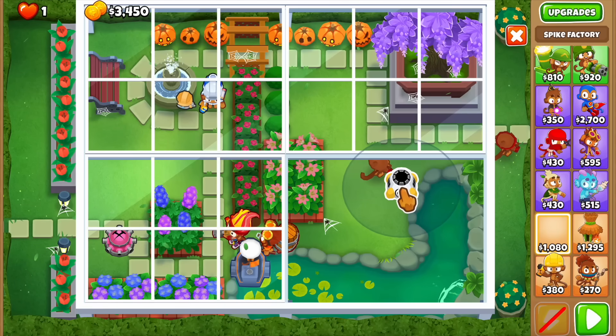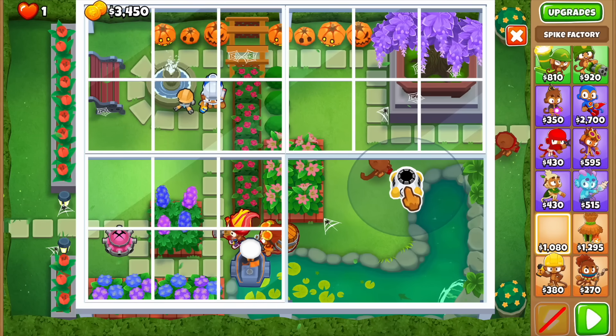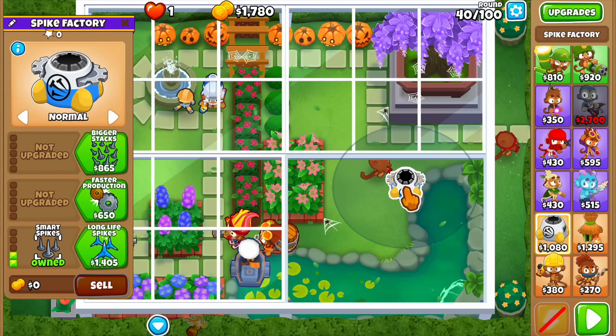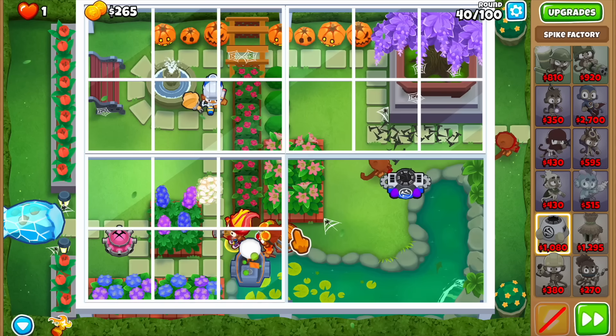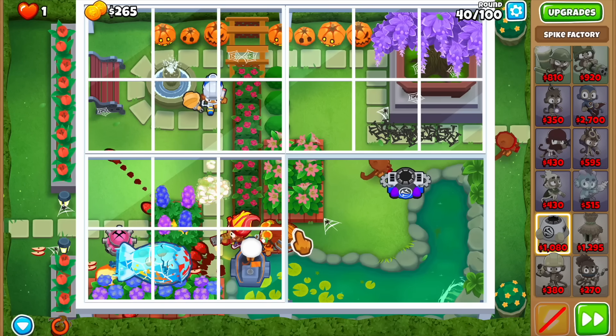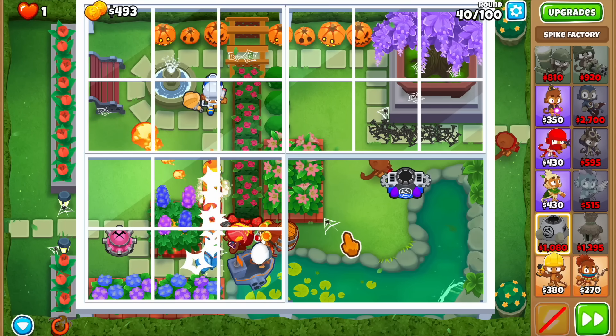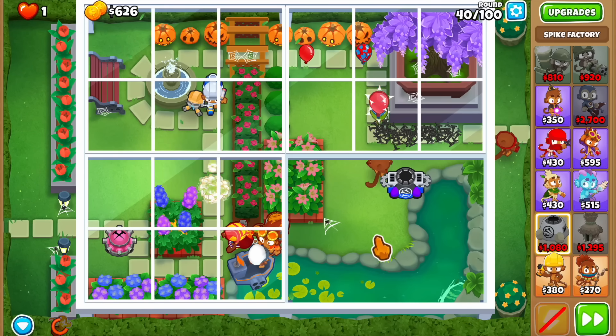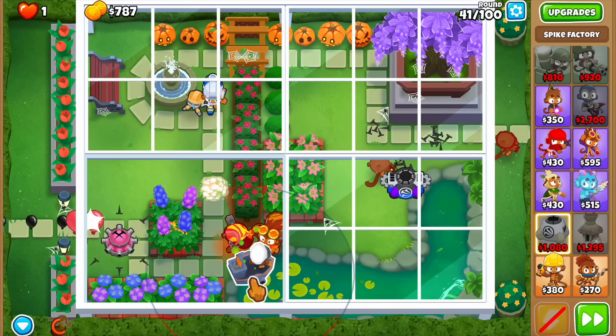Maybe we can get a spike factory. I want it a little lower so that if we get an alchemist we can alchemize the spike and not the dart monkey. Let's use the cocktail a little earlier to get some extra damage. Is the spike going to hold? The spike wasn't even necessary — we just need to use the cocktail earlier.